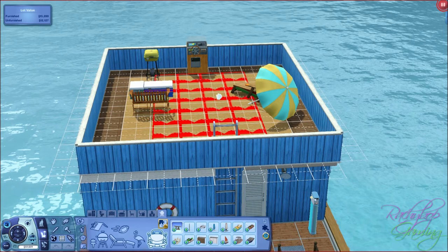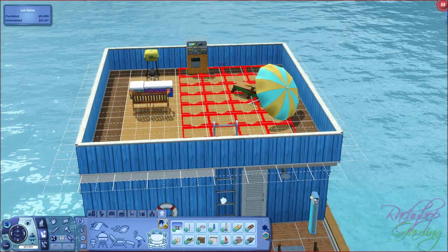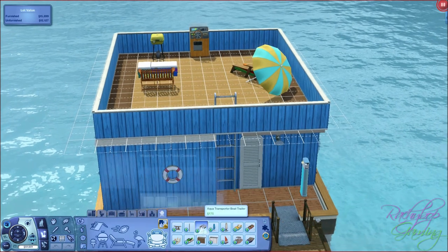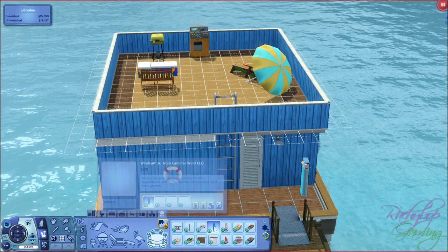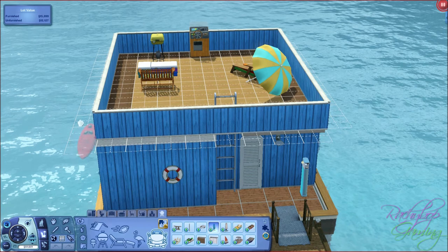Maybe we'll place a few things - oh my goodness that's huge! We've got our aquatransport boat trailer which comes in 4 different colours, and our windsurfer which also comes in 4 different colours. We can get that and pop it there and see what they do with that.